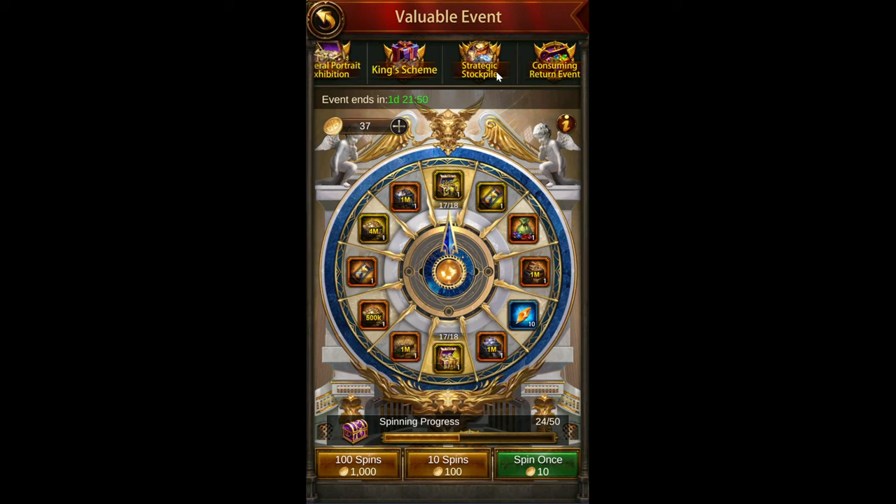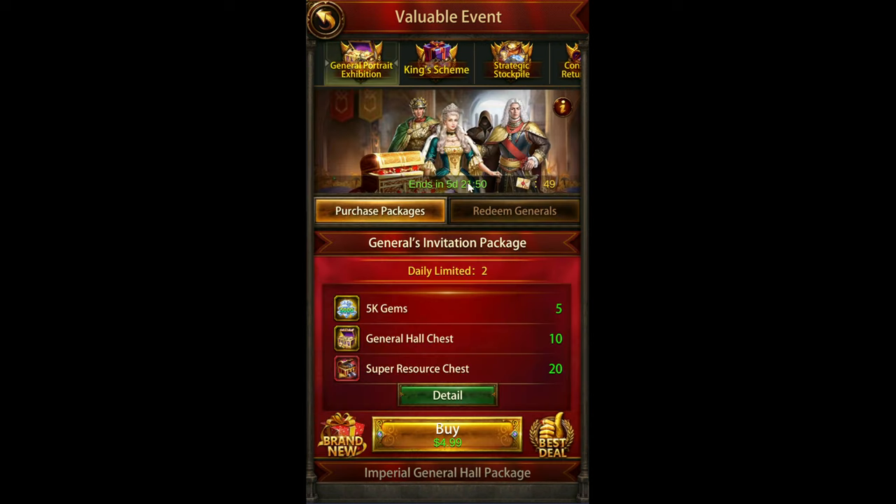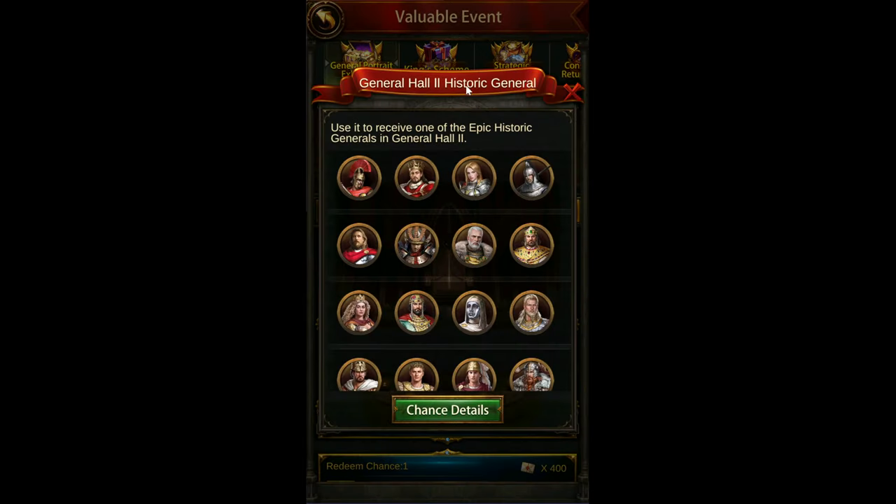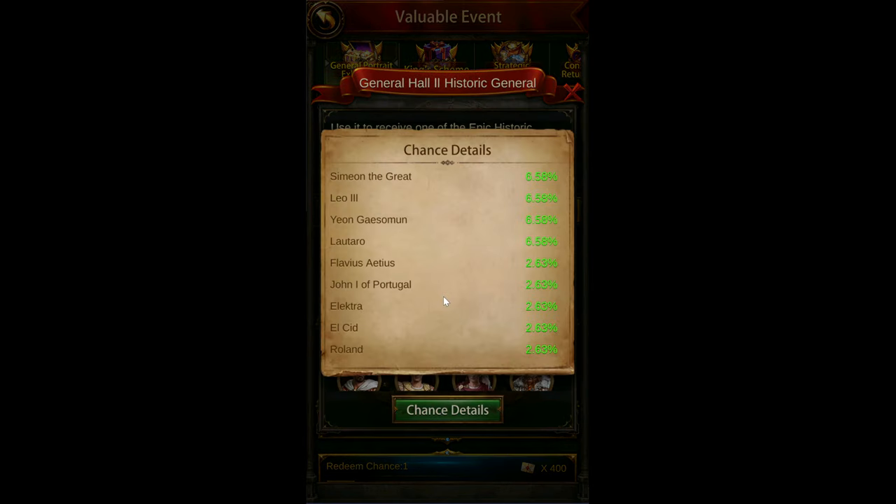Before we get into that, I wanted to talk about some of the other things going on. There's tactic researching, and that's kind of the main thing other than the General Portrait, which is back again. I cashed in last time and got a good general that I wanted, but not quite the general that I needed. I'm looking at General Hall 2, because that's mostly what I'm interested in — I still have a bunch of General Hall 2 generals I need to unlock some buffs.